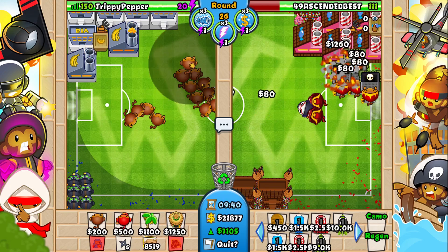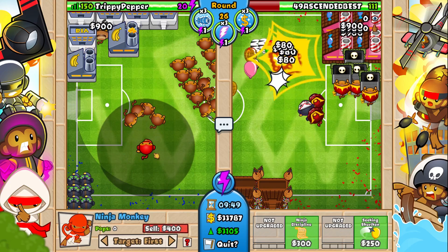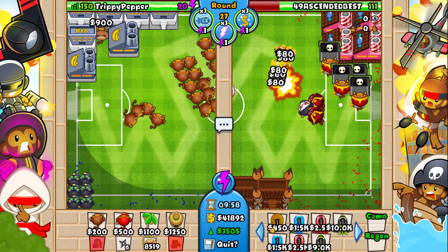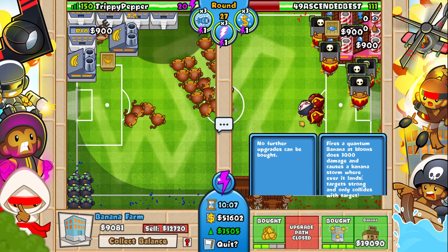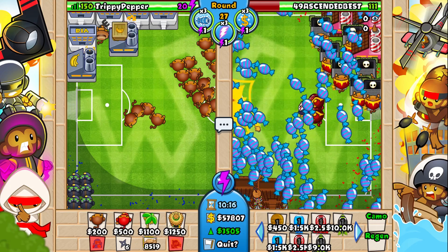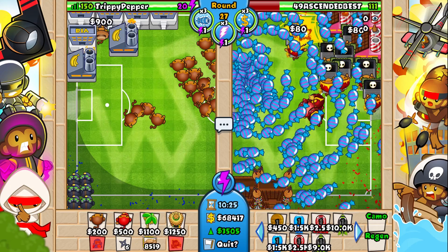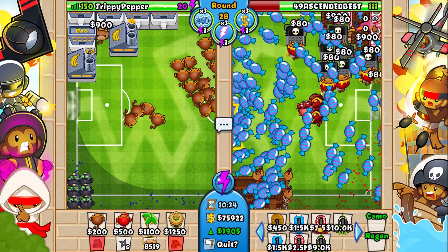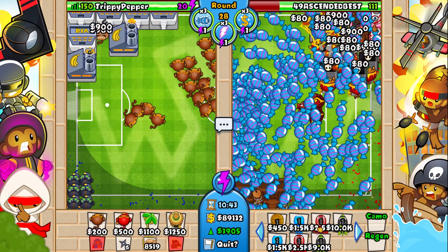I'm going to start getting a bunch of zero-zero dart monkeys to make rounds go a bit faster because they are taking so long. The fifth tier ninja upgrade is called Balloon Jutsu and it costs 44k. The fifth tier farm upgrade is literally just called 'Banana' — I did not even realize that. He's got the Quantum Banana now — it looks so nice, and he got it just in time for when the mobs are coming out. It does so much damage against MOB class bloons. Due to lag he can only get five Quantum Bananas.